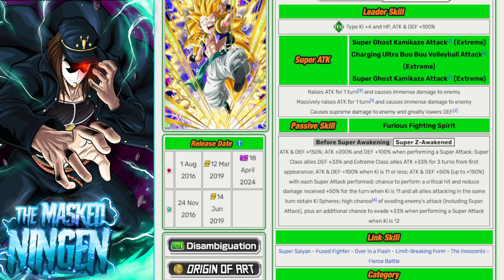Super Class Allies get defense +33% and Extreme Class Allies get attack +33% for three turns from the first appearance. That's interesting — it buffs Extreme Class Allies as well. What's actually very interesting is that at the end we'll look at the list of 200% teams he's on, and this attack 33% for Extreme Class Allies could be pretty useful for one of those team build scenarios. Giving Super Class Allies extra defense is pretty good and should include himself as well.